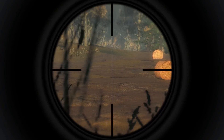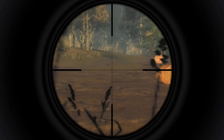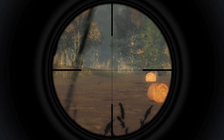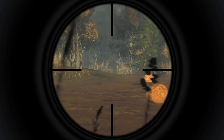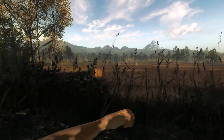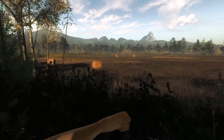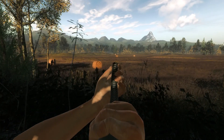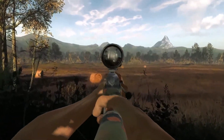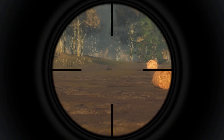Trying to get a bit of higher ground. Looks like he'll show his head in just a minute. It's always good to lie down when you're taking shots, because that way you can be super accurate as opposed to crouched. So we guarantee that we hit him.